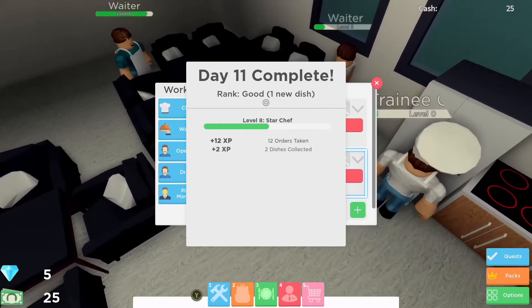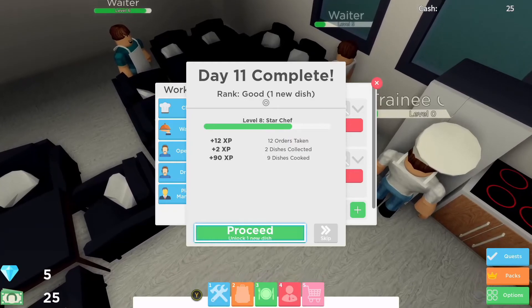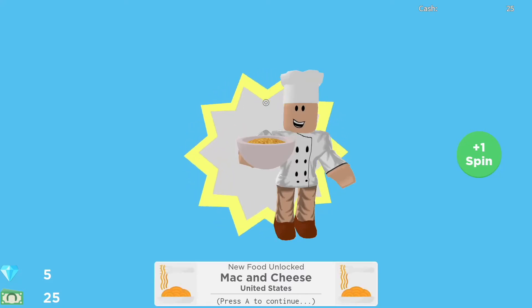The end of the day is here, so we've completed Day 11. I've taken 12 orders, collected two dishes, and cooked nine dishes, so I can unlock one new dish — we'll just do that now. Mac and cheese or orange juice? I think we'll go for the mac and cheese.